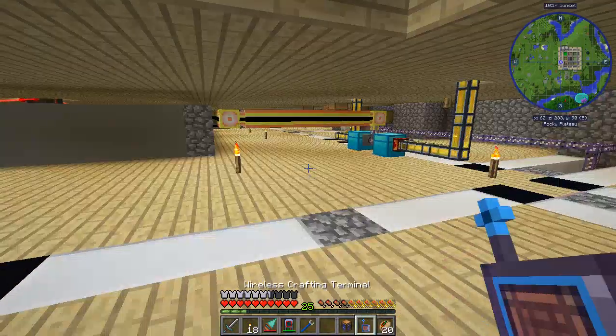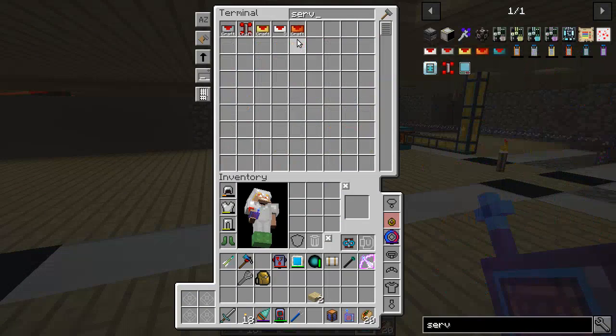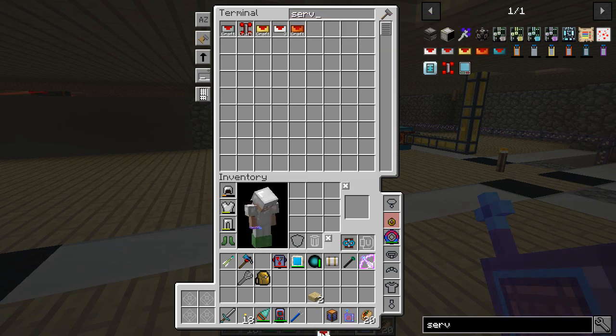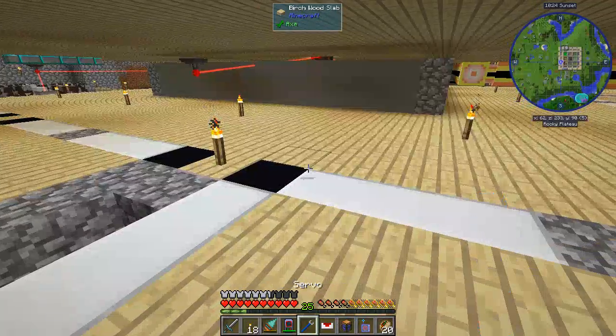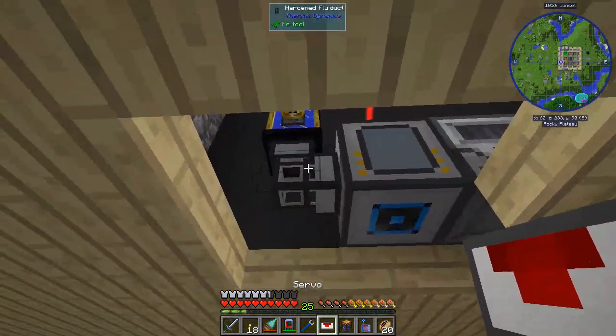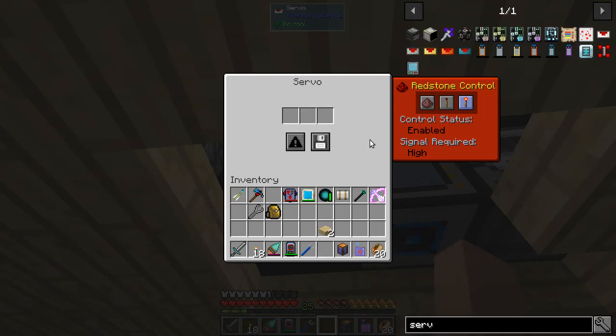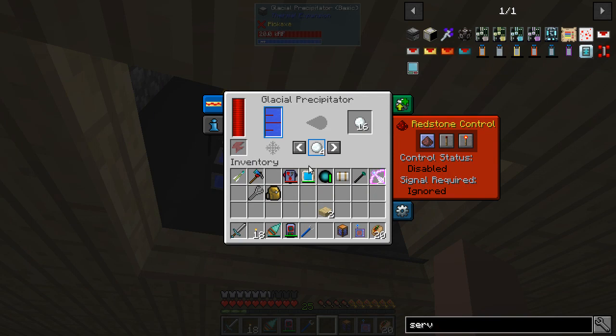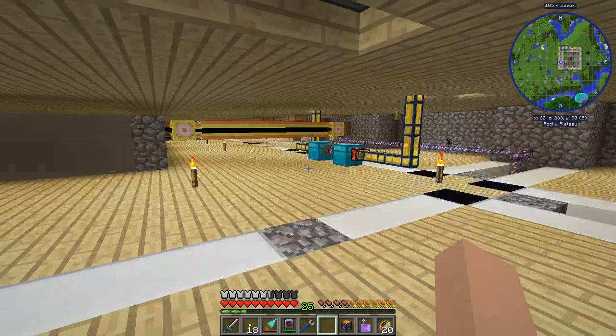And we're going to need a servo on it. So servo — it doesn't have to be anything fancy, it could just be this basic one since it's just transferring liquids. We'll put you there. We'll set you to redstone ignored and you should start filling up with water. All right. So now we've got ourselves a way to make snowballs.